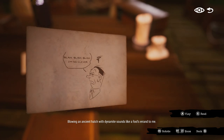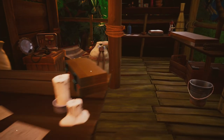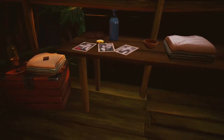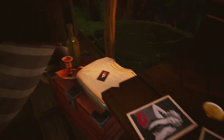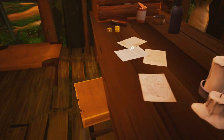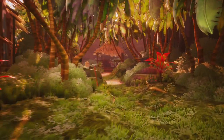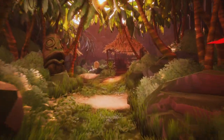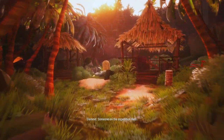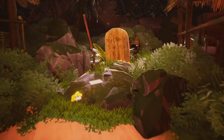Blowing an ancient hatch with dynamite sounds like a fool's errand to me. At this point, what we're going to do is head to the back, and we'll notice a couple more huts with our last Tiki. There's also a little bit of a monument stone which we'll want to read, and that will trigger a small piece of dialogue.